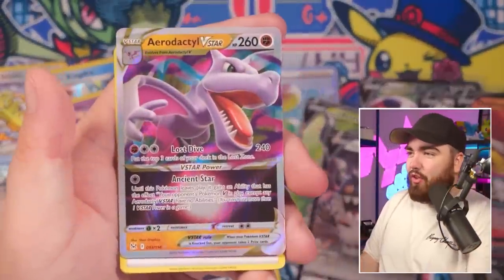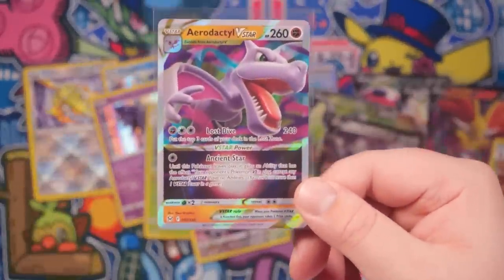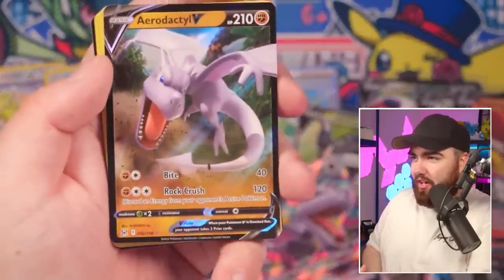We have an Aerodactyl V-Star! Let's go. I'm going to start speeding through these a little bit more now. Aerodactyl V-Star has been pulled — let's go, we take those. And look at that — Aerodactyl V as well! So we've got an Aerodactyl V-Star and an Aerodactyl V back-to-back. That's a great card.